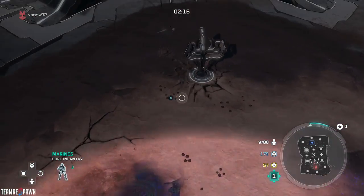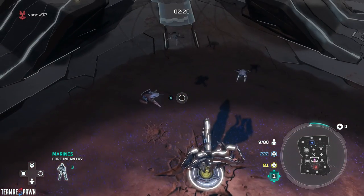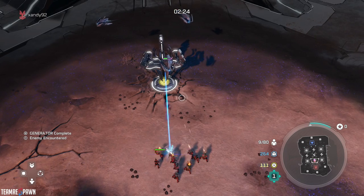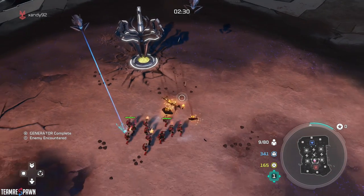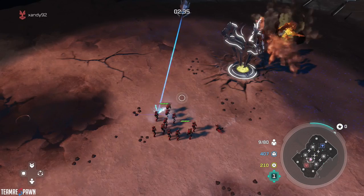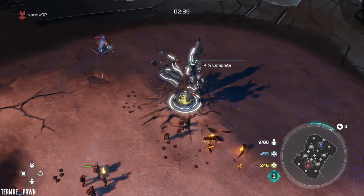I'm going to go down here and take the first power node, and it's usually best to do it with three Marine squads. I've always had the best experience where the number has to be greater than or equal to three Marine squads. The more the merrier, but it can be kind of hard to capture with two sometimes, depending on how smart the Sentinels are. So take this squad and start capturing this power node.